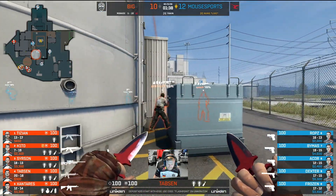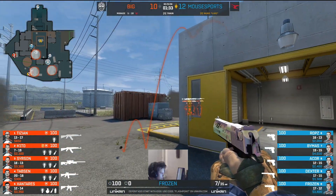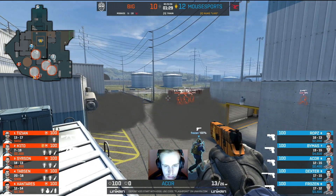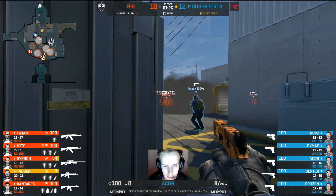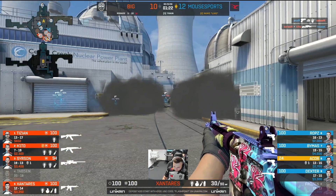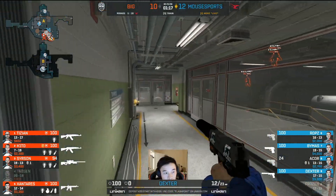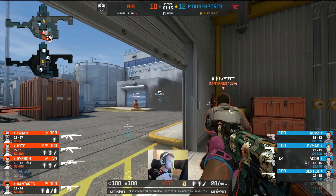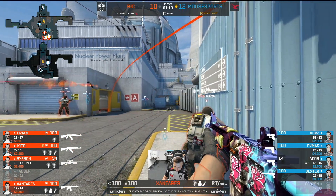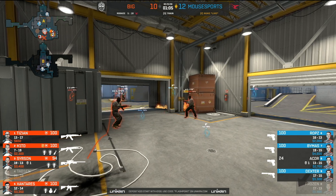Such an impactful round from BIG. The score is close now — Mousesports are broke on the CT side. Very, very crucial for BIG — no slip-ups now. By design or not, Acor finds an opportunity onto Tabson, a tag onto Acor as well. Four-on-four situation — BIG still have good control outside at this point. They have the numbers in this position.